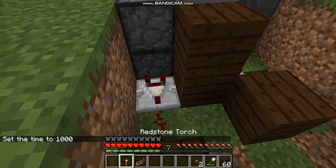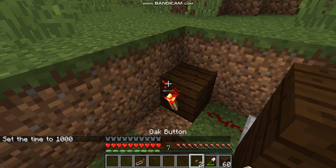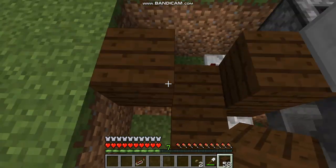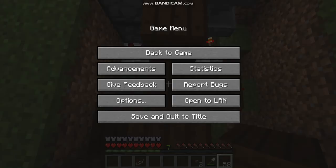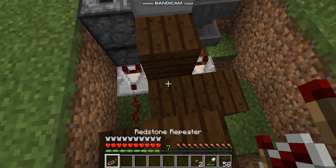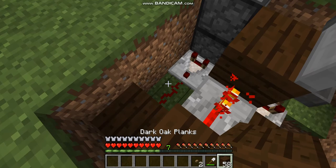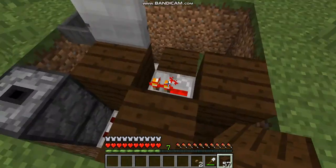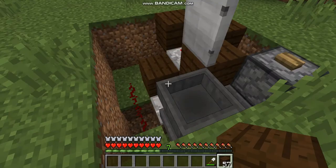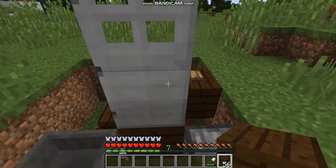Take a redstone torch and put it like this. Take a block of your choice and put it like this — it should exactly be like this. Then place a redstone repeater here and make sure the door opens. Take a block of your choice, put it over here, and then take your buttons — it should be like this.